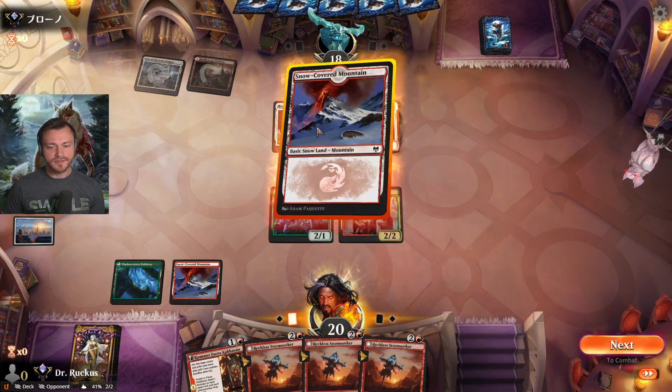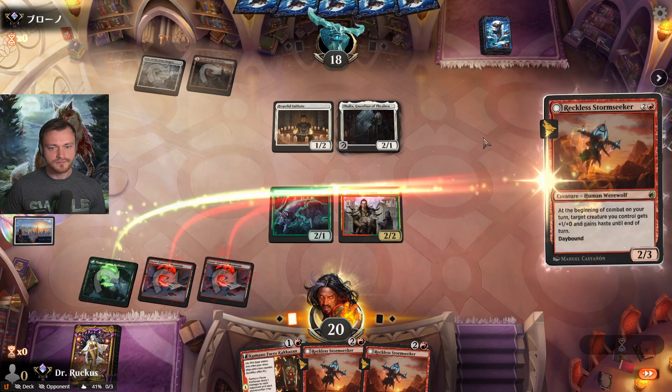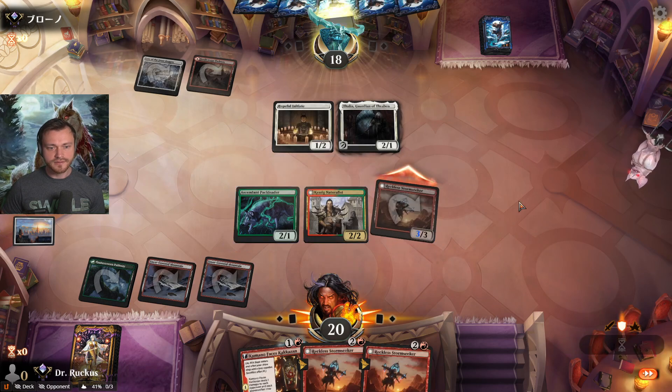We hit land, but we can't attack through with the Storm Seeker. I think that's what we're doing right now — just going like that.